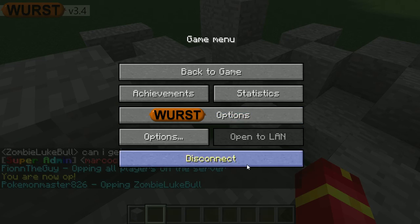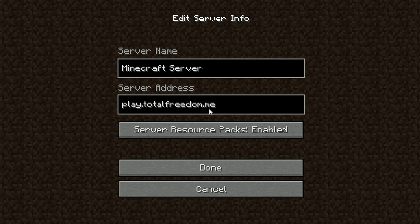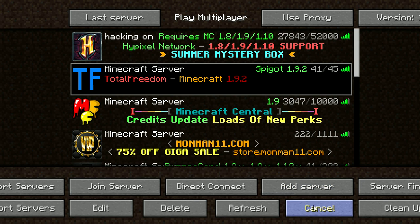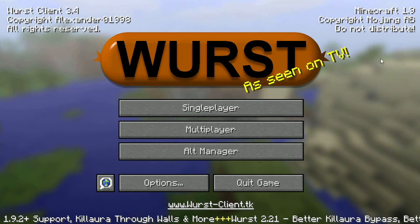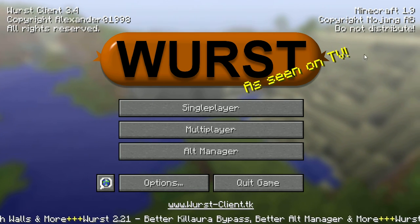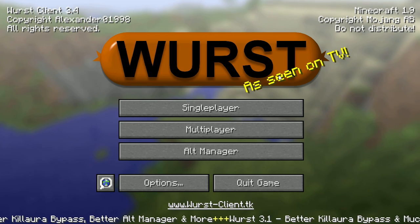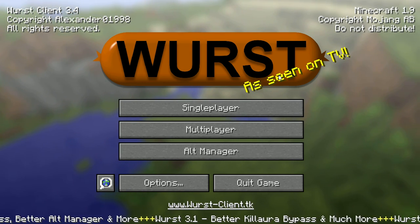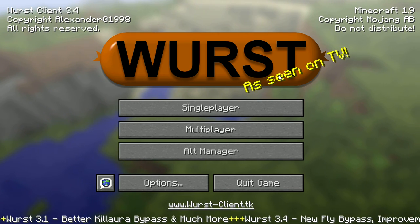I'm gonna show you the name of the server - sorry if you heard someone scream in the background - it is play.totalfreedom.me. So yeah, to get the client go to Google and type in how to download Worst Client for Minecraft PC, and say what version you have. Hope you guys enjoyed the video, subscribe, and see ya!